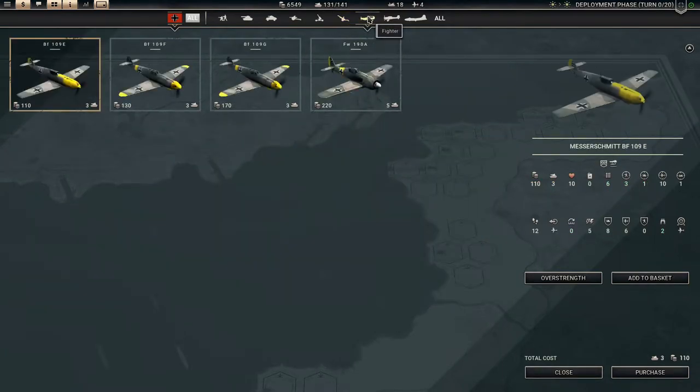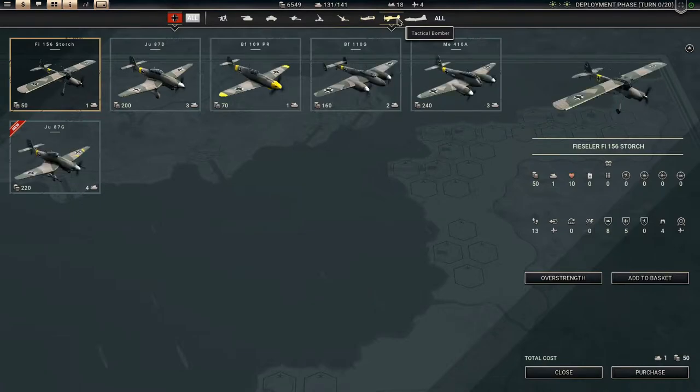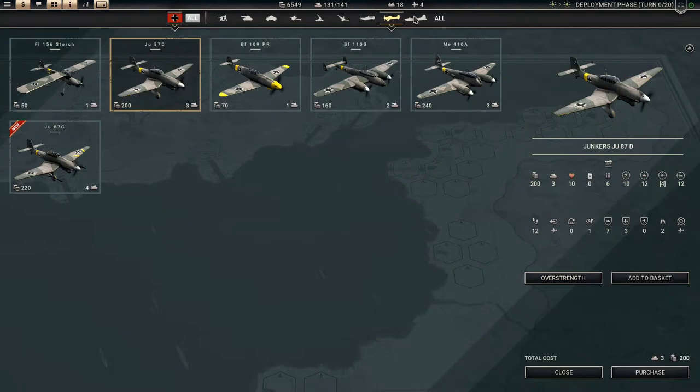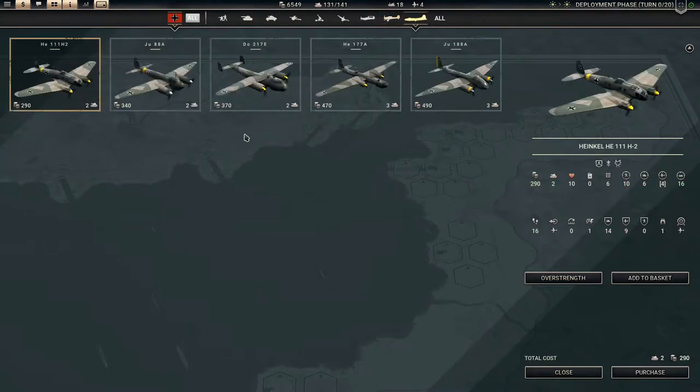Aircraft-wise, nothing new. Tactical bombers — well, there is the Ju-87G. We're using the D at the moment. The D is better at hard attack, not as good at ship attack. I'm guessing we'll have to deal with a lot of ships. Strategic bomber-wise, nothing new.